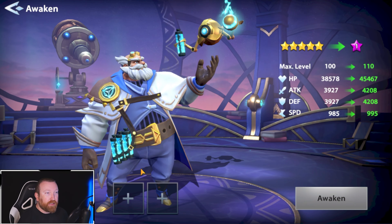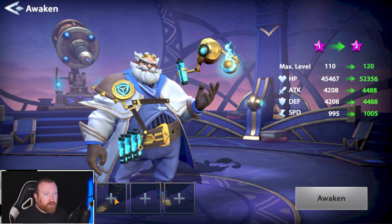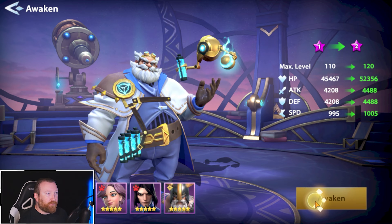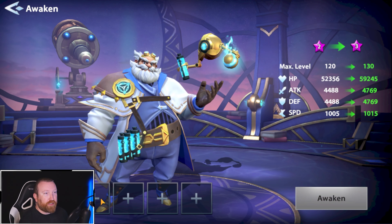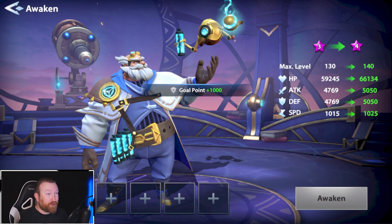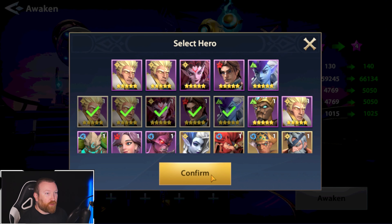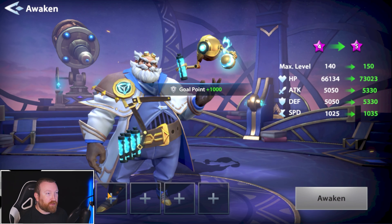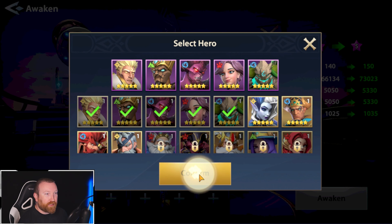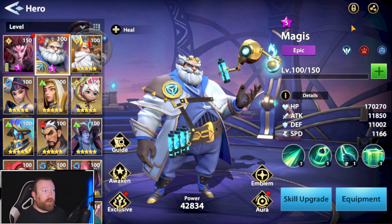Today starts that progress — we have two copies of him and can give him an aura. Let's get him awakened first. We have quite a bit of food since I finally used all my arena shop stuff. I think we literally just have enough — feeding every other epic off, and we got them all the way up to A5. That is amazing.